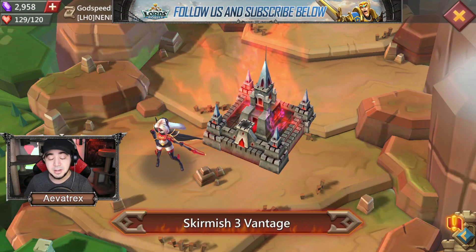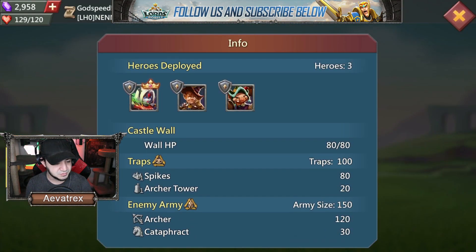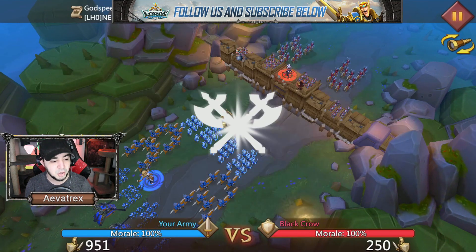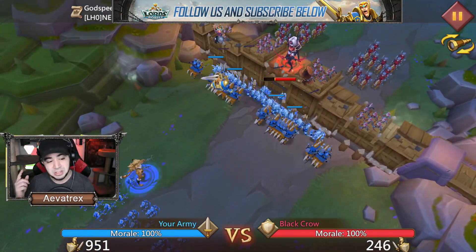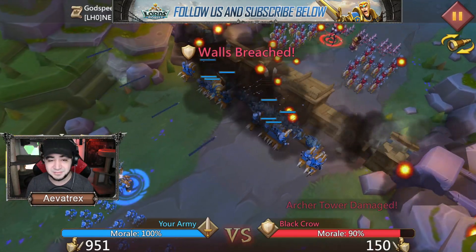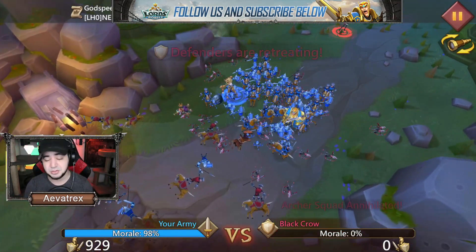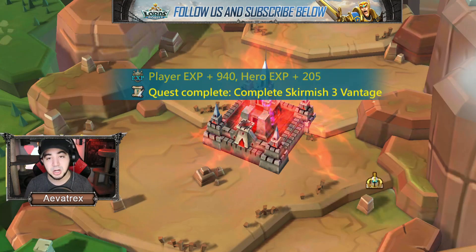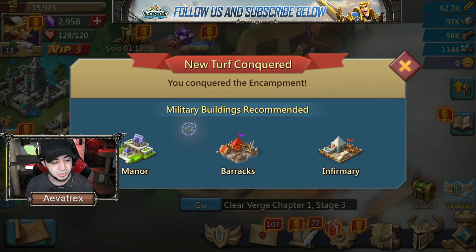Some skirmishes you may not be able to clear right away, but try to clear them as soon as you can. This one has a bunch of archers, so infantry will do the trick, but since we don't have a lot of troops we'll send them all out. The good thing is that while clearing these you can save your progress — if you do damage it doesn't reset back to 100. We took it all the way down to zero, which unlocks new spaces so we can build new things. The game will tell you that you now have manors, barracks, and infirmaries.